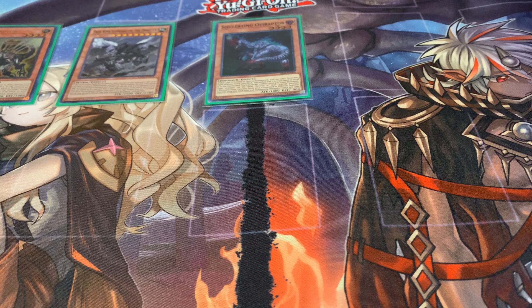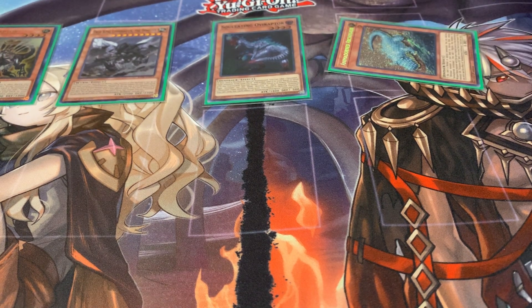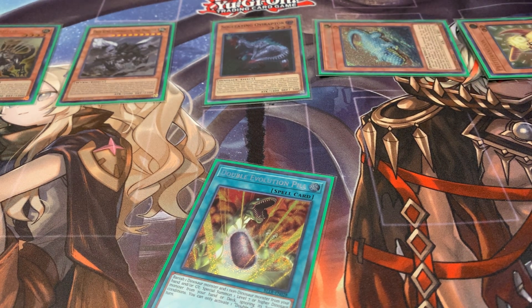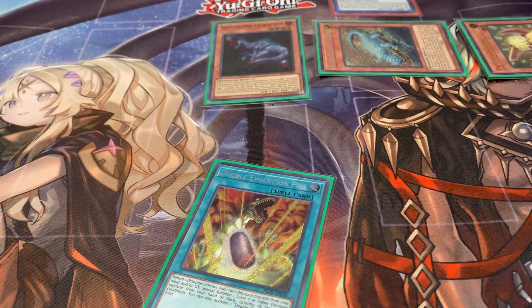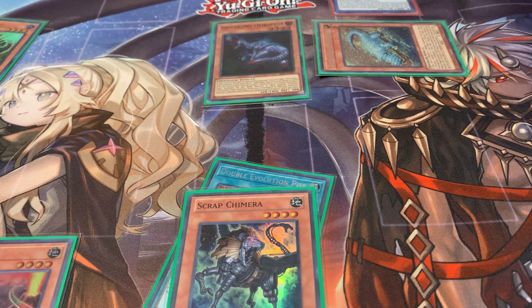Scrap Raptor effect on the baby to get an extra normal summon, then summon another one. Misk effect to summon Archasaur — kill the baby to search Double Evolution Pill, and then trigger the baby to get either baby from deck. Then use Lithosagym and Scrap Raptor for Scrap Wyvern. Wyvern effect: revive another Scrap Raptor whilst killing the child, search Chimera to hand, and that resolves the summon of Giant Rex.